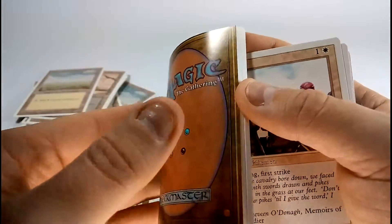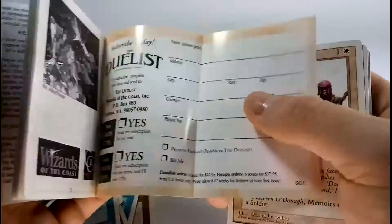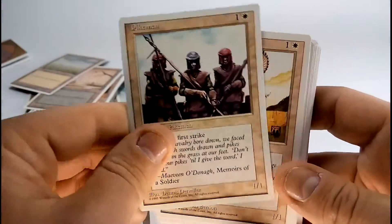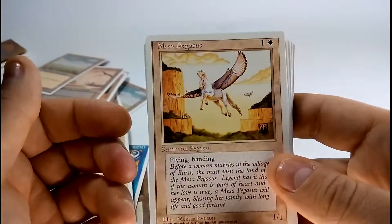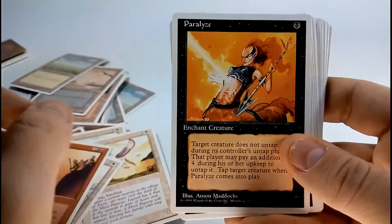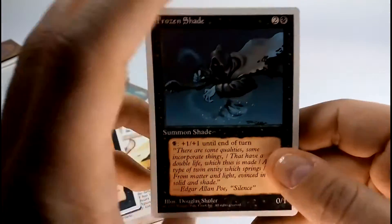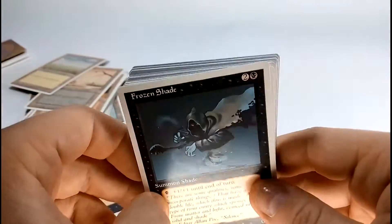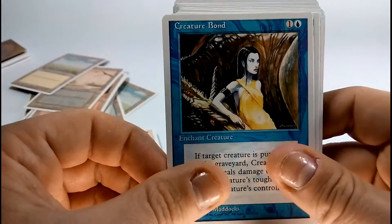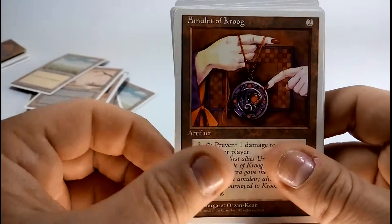I think those were my uncommons and my rares. Pikemen. Mesa Pegasus — there is great artwork. Tundra Wolves. Fissure. Paralyze. Frozen Shade — should have had flying. That card, when I first started playing with it, I just thought by default it has flying. Marsh Gas. Creature Bond. Scrib Sprites. Pradesh Gypsies. Amulet of Kroog.